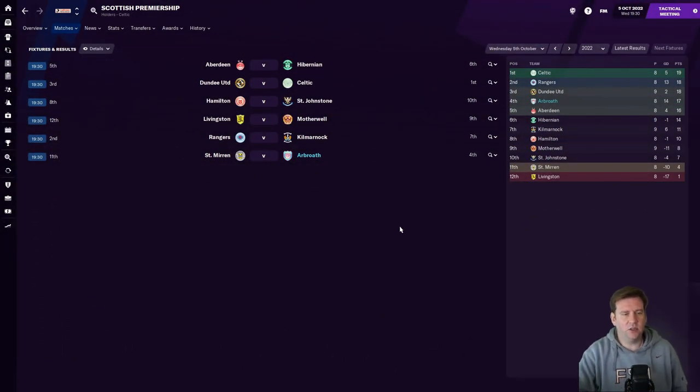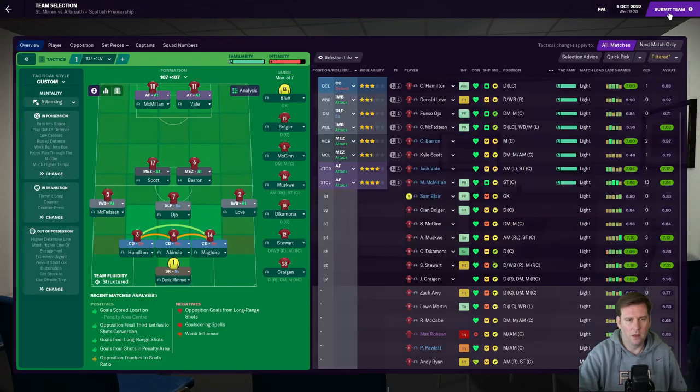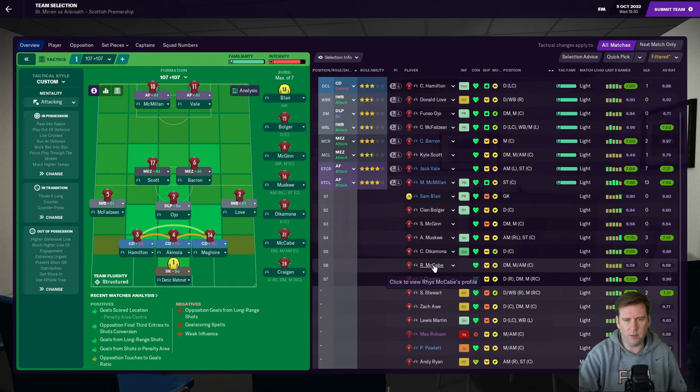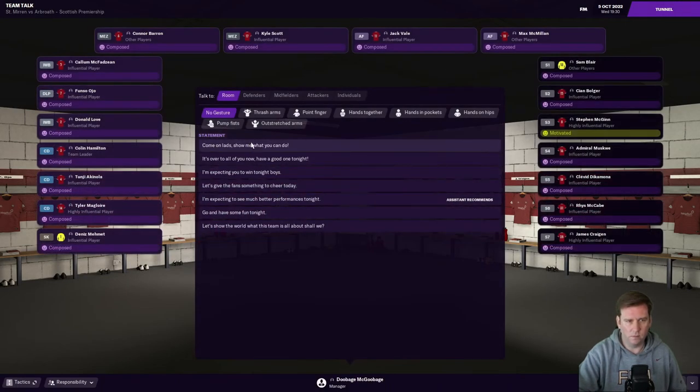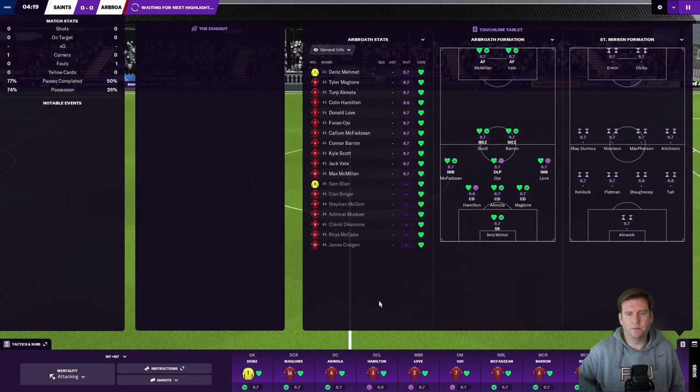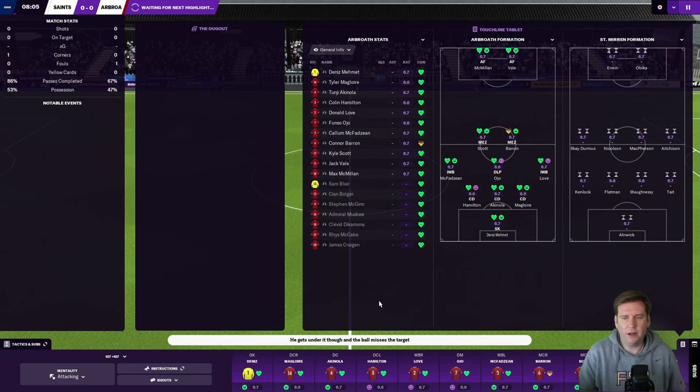This is St. Mirren away. After that defeat to Dundee United, we're down to fourth. Normal service appears to be resumed with Celtic and Rangers in the top two. I've got some players injured — Paul's out, Zach Orr's not fit, nor is Ryan. Stewart's on the bench but not really fit, so I'm taking him off and putting McCabe in. The team: Dennis, Hamilton, Akinola, Maglior, McFadzin, Ojo's back from suspension, Love, Scott, Barron, McMillan, and Vale. Need a response and a much better result. I'm going to pump fists — come on lads, show me what you can do, encourage the players, let's get a win. They're playing a flat 4-4-2.